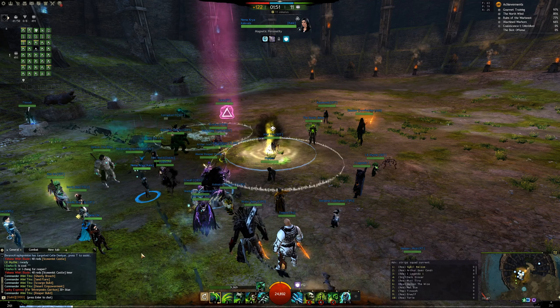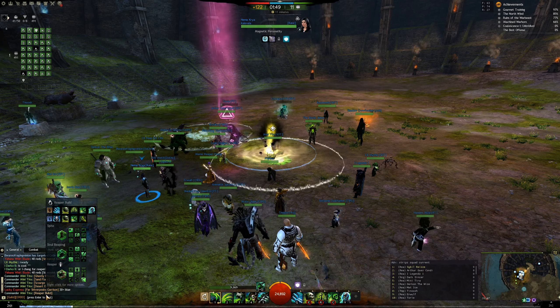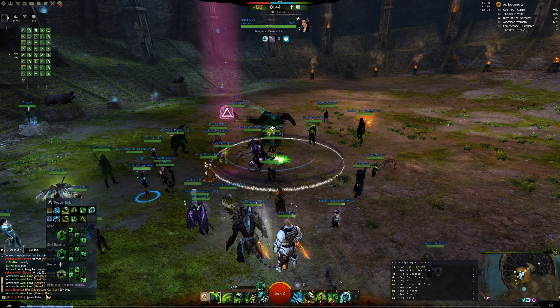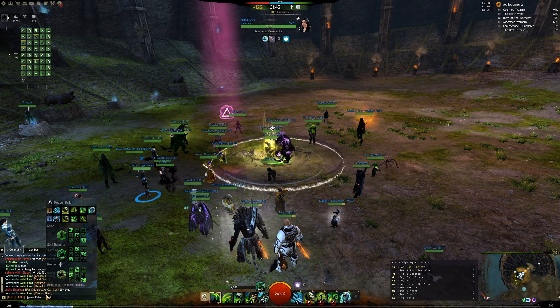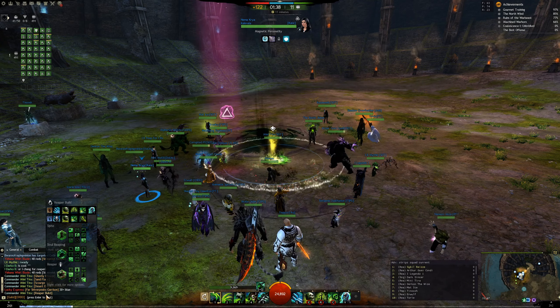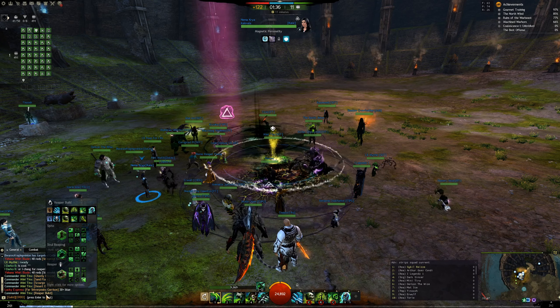Ideally you'd have a squad that consists of both Scourges and Reapers. There are alternatives for Scourge's strips — such as Spellbreaker and Chrono — but we'll get into that another time when we have a Spellbreaker or Chronomancer training.